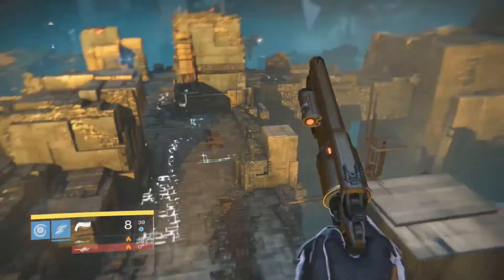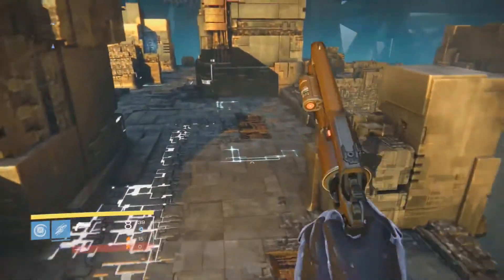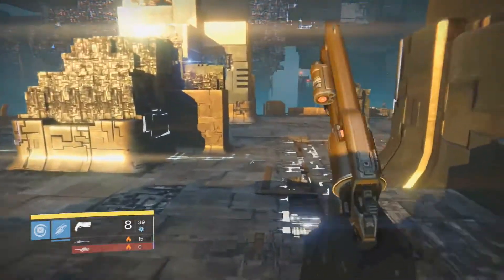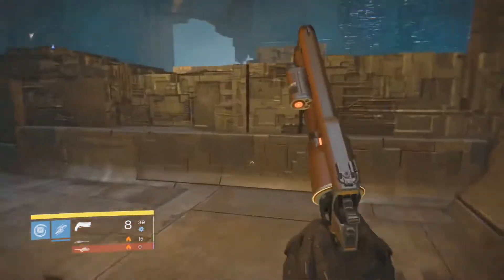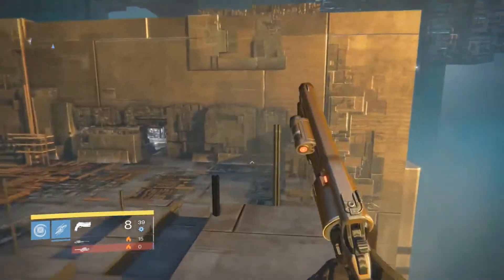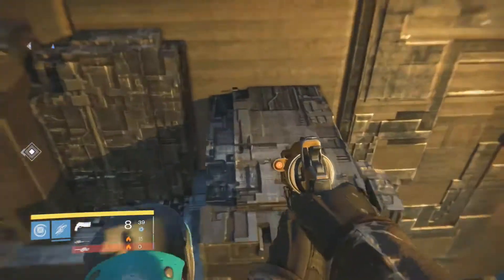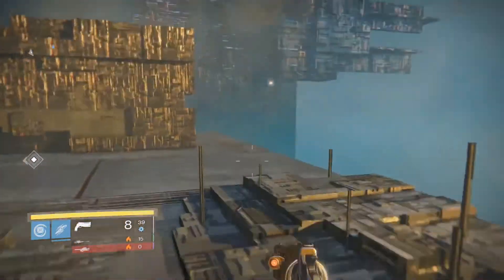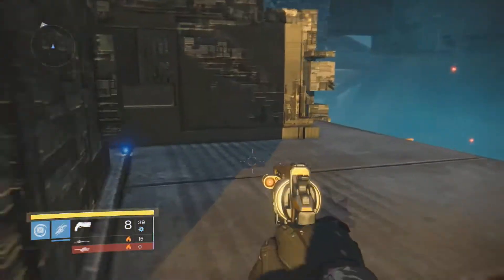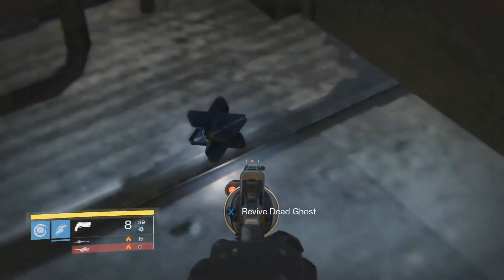The last ghost I'm just going to run and show you because it's not that far away — it's just behind a wall in a different area over here. You're going to run like this and jump over this big wall here, and it's behind this wall. Once you turn around this wall, there's the last dead ghost.